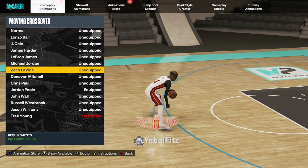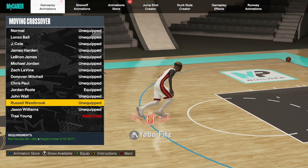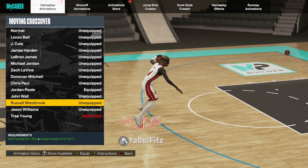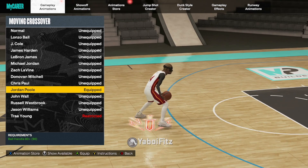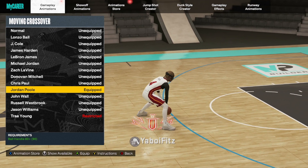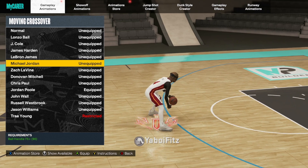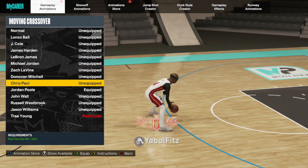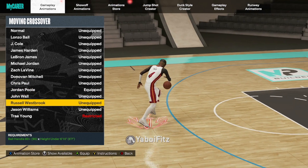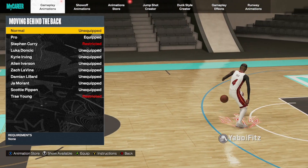Next is the moving crossover. I've been using Zach LaVine for a bit, but honestly Jordan Poole is the one for me. The meta one is hands down Russell Westbrook — that's what people use to get in front of opponents in a lot of situations and it's really tough to guard. But I like being different so Jordan Poole is my favorite. Other good ones for crossovers include Lonzo Ball, James Harden, LeBron James, Michael Jordan, Chris Paul, and John Wall.